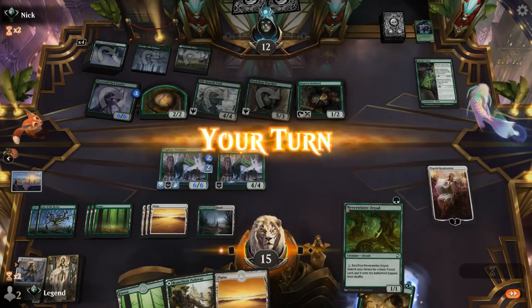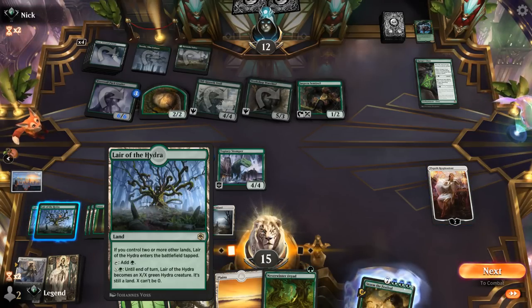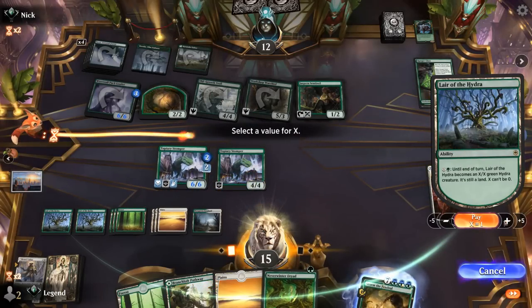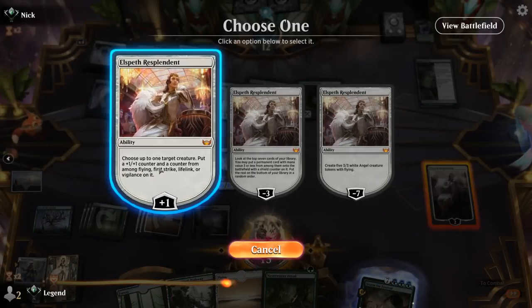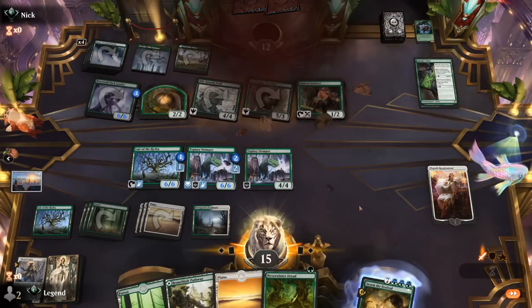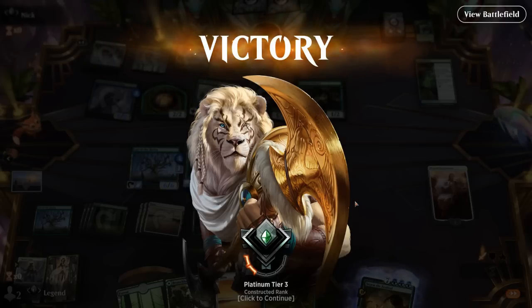Opponent does have Sentinel as a Reach blocker, so that can keep them alive. Do we want to plus Elspeth on Lair or flashback Storm? I could make a Lifeslinking Lair of the Hydra as well, although we're not really in danger of dying. Animate Lair for X equals 5, then plus Elspeth giving it Flying — that will force a chump from Sentinel. We can still play Neverwinter Dryad and have mana to activate it, get an extra land. Next turn our opponent should finally be dead to our flyers. On to the next one.